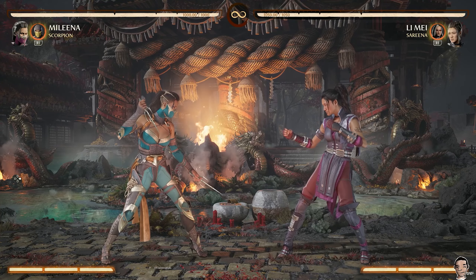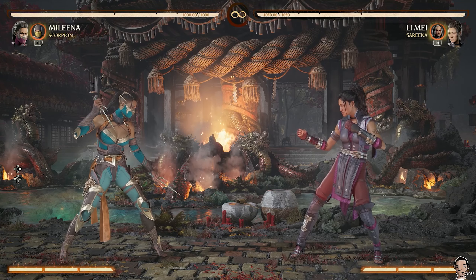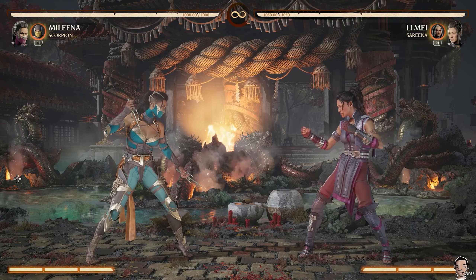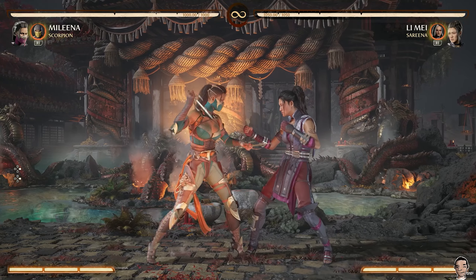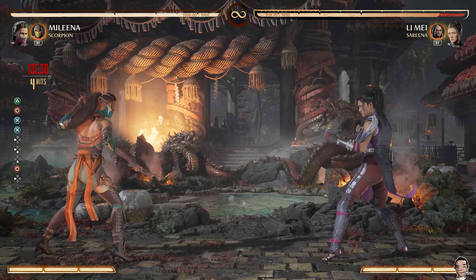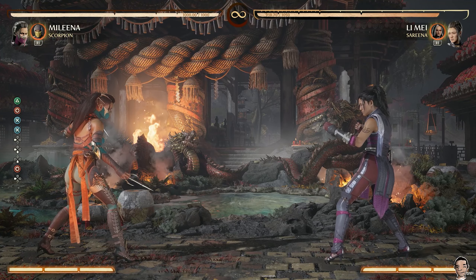Another good way to squeeze out some damage in neutral is to use her combos that have some low mix-ups. Her first one is 4-2-4-3-3, which looks like this. You typically can't cancel into a special from this combo once you start the dagger low sequence. But if you have Scorpion, you can actually call him out and get a solid 30 plus percent.